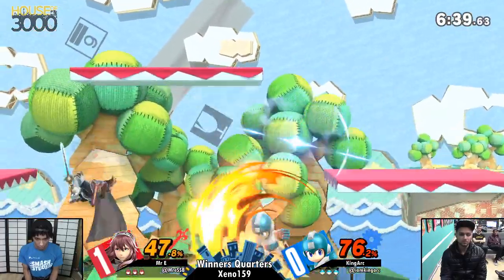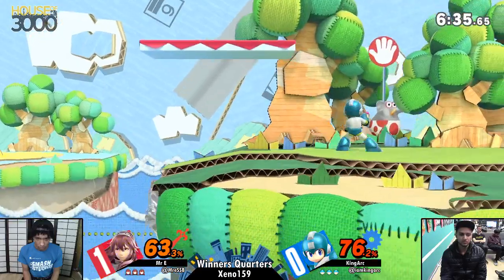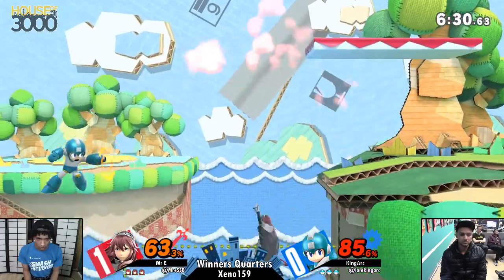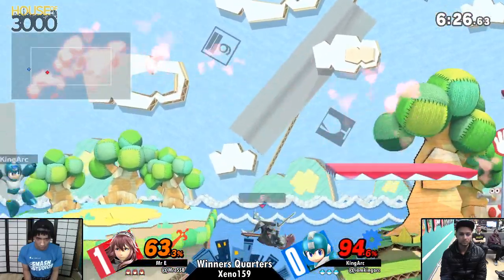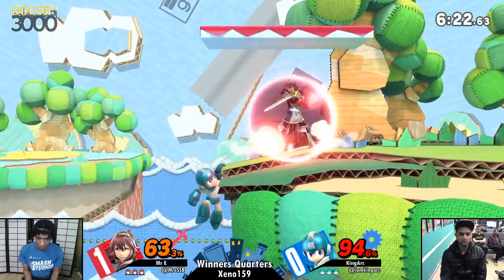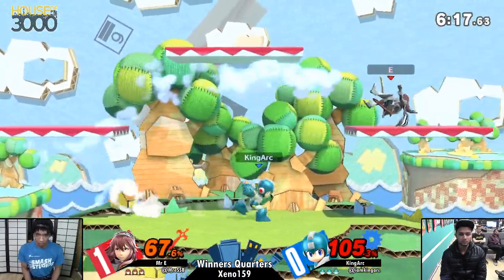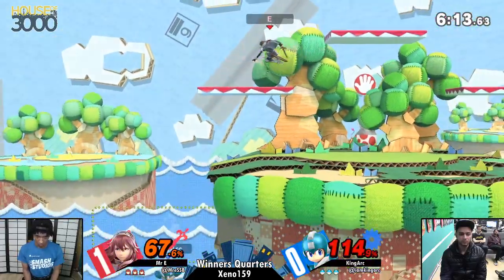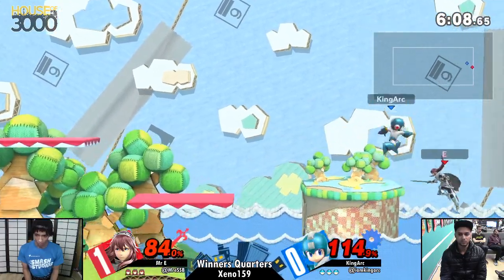I think King ARK is staying too close to the ledge when he's ledge guarding. But now he's adapted — he's trying to put it out a little farther, which is a good call. Lucina's jump up fair, jump up nair from the ledge is already a good mix-up on shield, hard for some characters to punish. He's actually playing a little close to the ledge there; he probably could have taken a step back. I think he's getting used to the idea of Lucina's hitboxes.